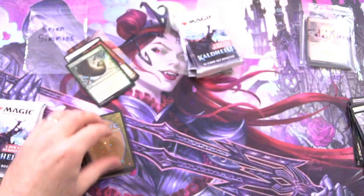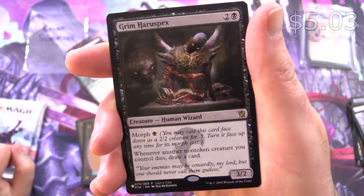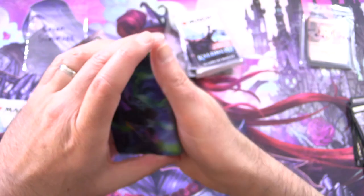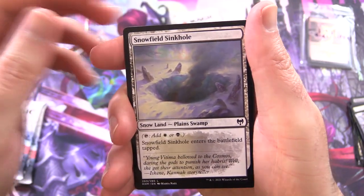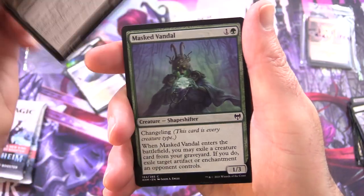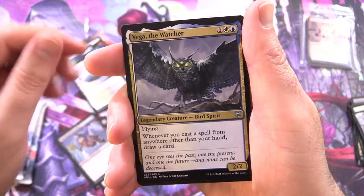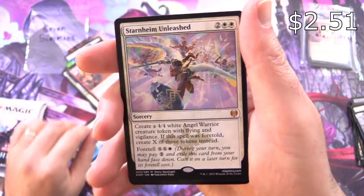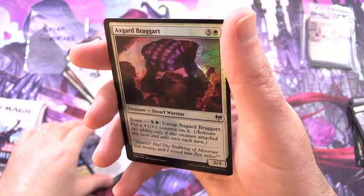Is anyone else going to miss this set when it rotates out of Standard at the end of the week? Leave a note in the comments. We get a nice Karns list pull here — Grim Haruspex. And is this one of the gods? Esika God of the Tree — that's the one — followed by a Snowfield Sinkhole, Duskwielder, Masked Vandal, Demonic Gifts, Koma's Faithful, Deathknell Berserker, Vega the Watcher, Gates of Istfell, and Reckless Crew for the rare. And a mythic: Starnheim Unleashed, plus Barkcaster foil and Axeguard Braggart.